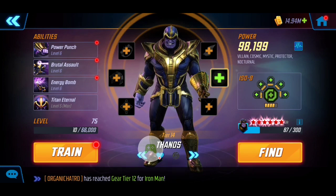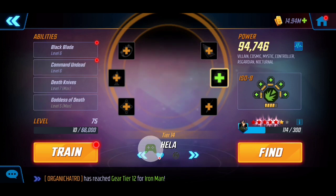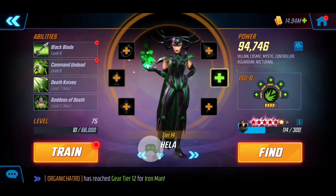Synergizing with Ebony Maw is Thanos, providing energy. He'll be used to have offense down and soak up damage for us. His energy supplementation for the cosmic characters required in these nodes will be essentially useful. Next, Hela is brought on board to disrupt and take away taunts when needed. Her ultimate is really nice for spreading negative conditions, giving us the advantage on our team.